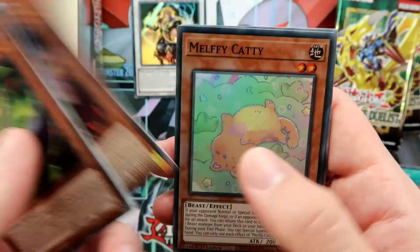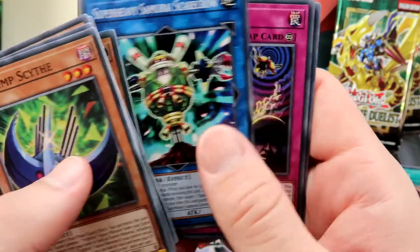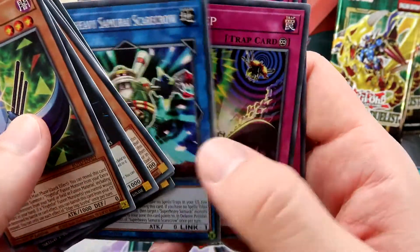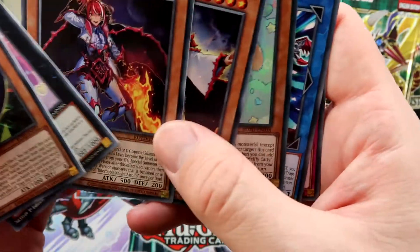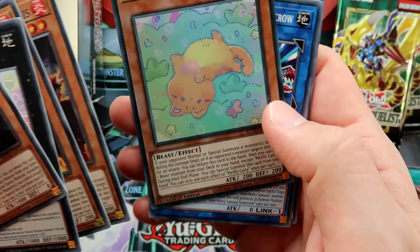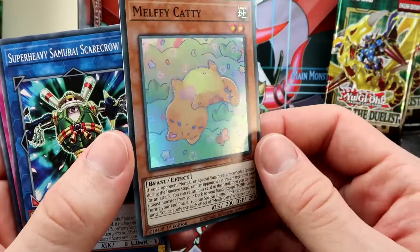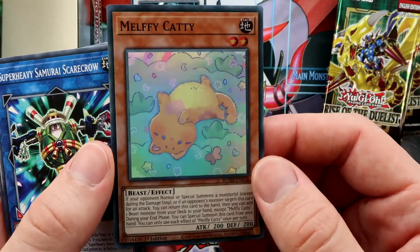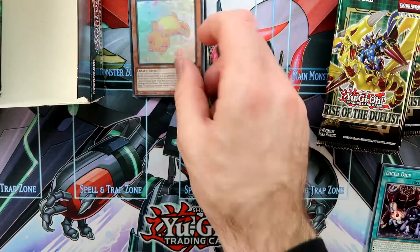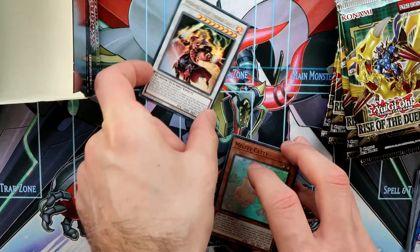We got Noble Knight, Infernoble Knight, Malfi Cat, and Super Heavy Samurai Link Monster. The foil card this pack was the Malfi Cat — sorry, I just couldn't find it at first. It's just a Super Rare, but from the previous pack we had an Ultra Rare. So that's one Ultra so far.